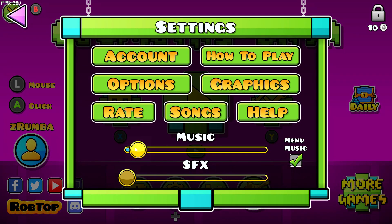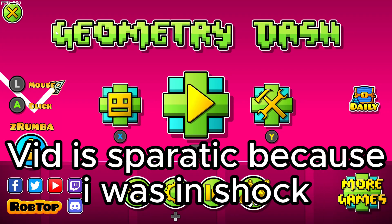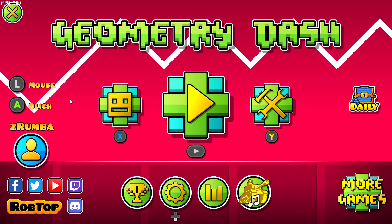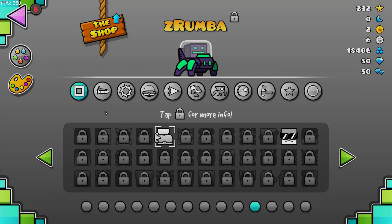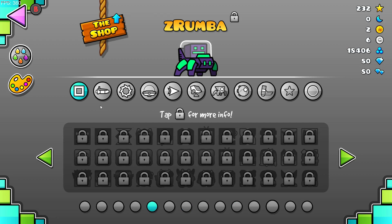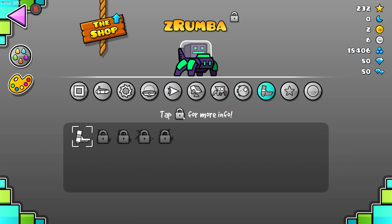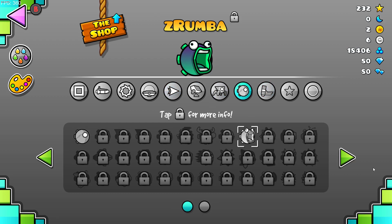Hello, welcome to Geometry Dash 2.2! After like seven years it's finally here. They have so many icons now — all these ships, waves, and they added the swing copter and the little platform mode ship.